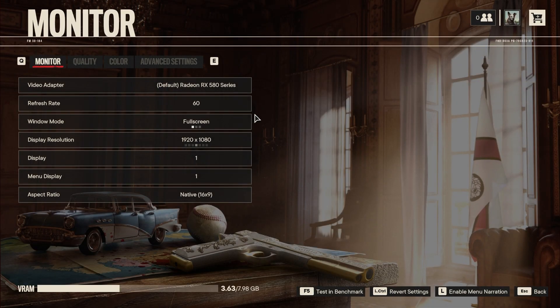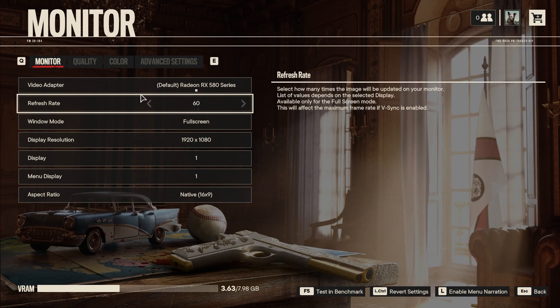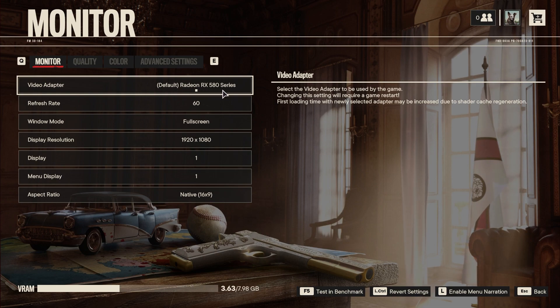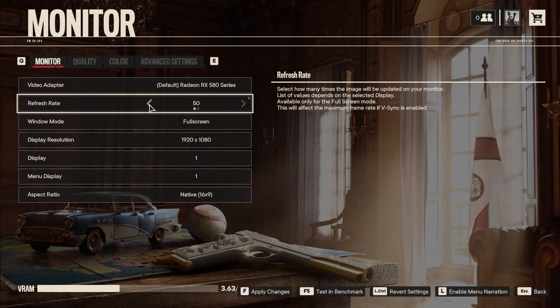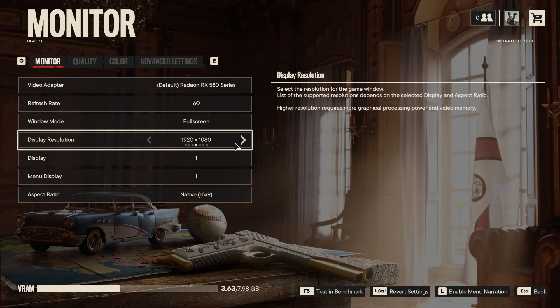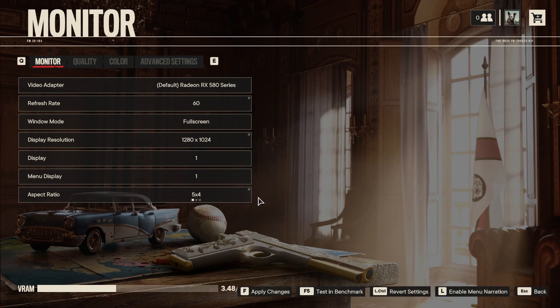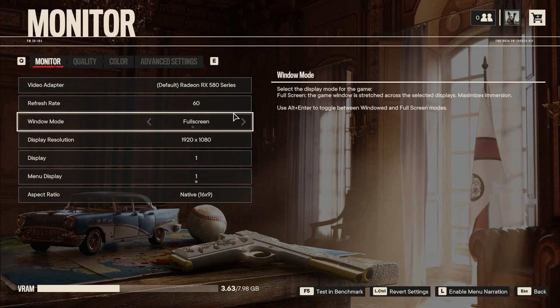Heading over to video settings, we start off with the monitor settings. Here you want to make sure it's set up to your specific monitor. With your video adapter, you want your powerful GPU — this is more specific to laptops, to distinguish between onboard and actual GPU graphics. Set refresh rate to your monitor's setting, and for window mode it's best to have it on full screen, with display resolution matching your native and desktop resolution. You can also fix the wrong monitor or aspect ratio here.